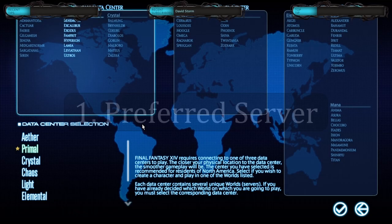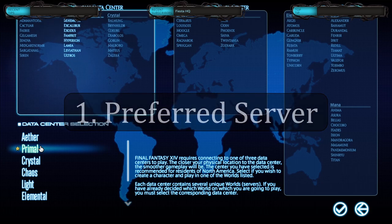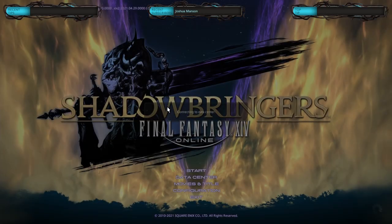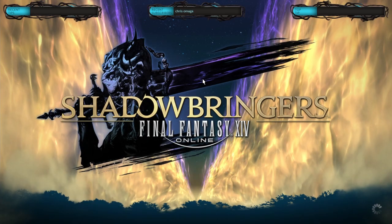Tip number one is definitely going to be a preferred server. A preferred server is essentially when you create a new character, you get double the XP earned, and that transfers over all servers in a data center. The difference between a data center and a server if you're new: a data center — for example, I am North America — Aether, Primal, Crystal, all three data centers. Beneath the data centers are the actual servers. Within each data center you can travel between any of the servers, but you cannot travel from data center to data center to play with your friends. I'll show you what a preferred server actually looks like when making a new character.